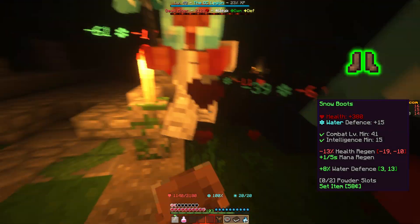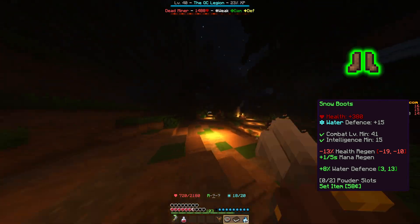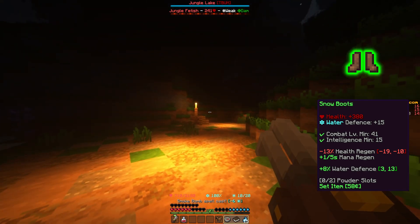The Snow Boots require level 41 and 15 Intelligence to wear, and give plus 380 health, plus 15 water defense, between minus 10% and minus 19% health regen, plus 1 mana regen, and between plus 3% and plus 13% water defense.